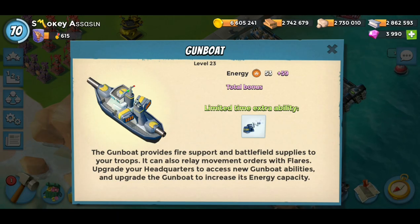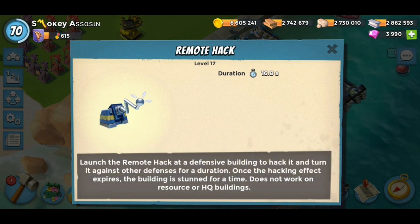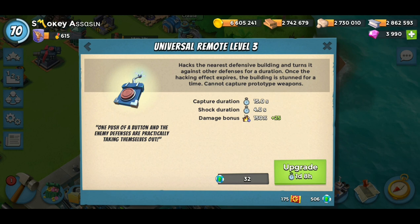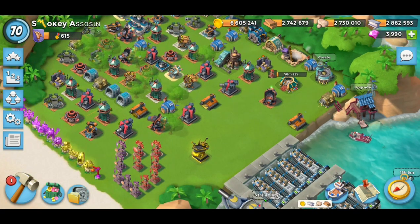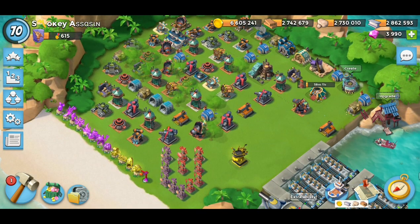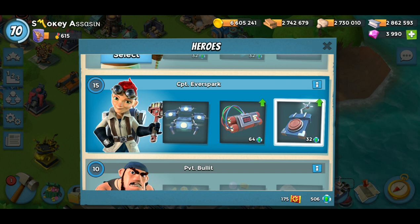This is today's extra ability — it is the Remote Hack. If you press the stats button it says duration for 16 seconds. Now, if you've got the hero Captain Everspark unlocked, you'll know about her Universal Remote where you can capture a defense and it will turn and shoot other defenses for a short period. The Remote Hack gunboat ability is the same feature, except you can shoot it on any defense and some prototypes from the gunboat. The key difference between Captain Everspark's remote and the gunboat Remote Hack is that Sparky cannot hack prototypes — she only hacks normal defenses.